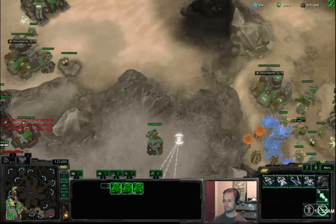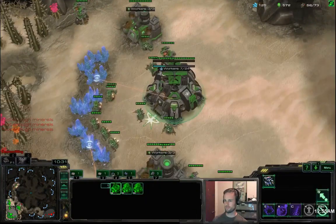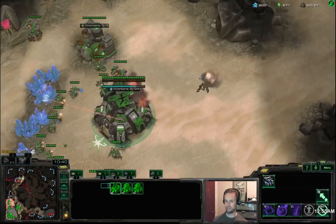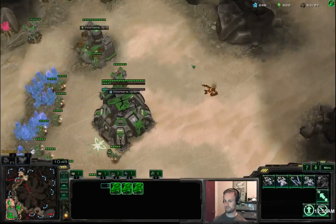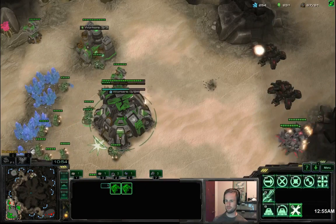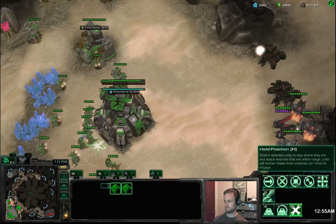It looks like his attack is about to begin — he's approaching, he sees my third base on the minimap so he knows it exists now. I sent out two SCVs to build proxy command centers as I start my raven production — this is when my minerals are going to start banking up and I want to turn those into widow mines as well, but mostly just tons of command centers. I want to be expanding everywhere at all times.